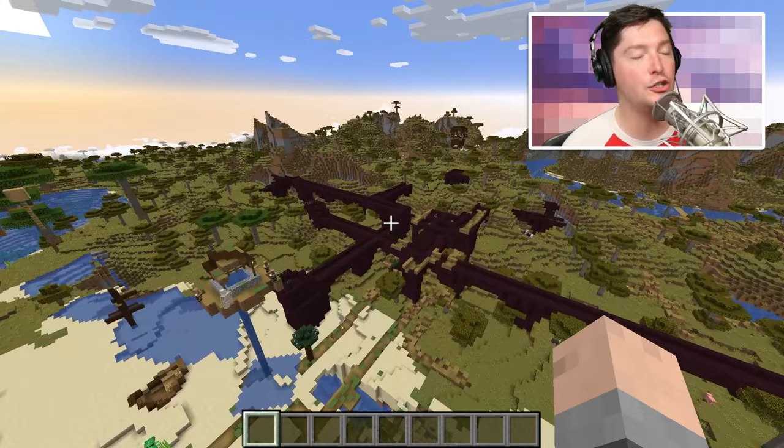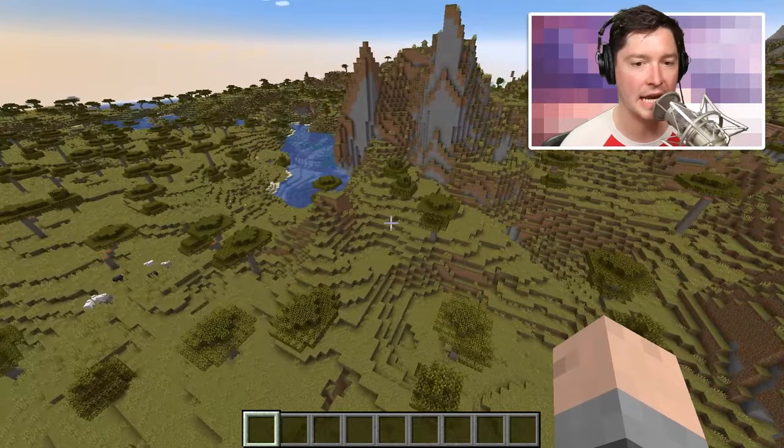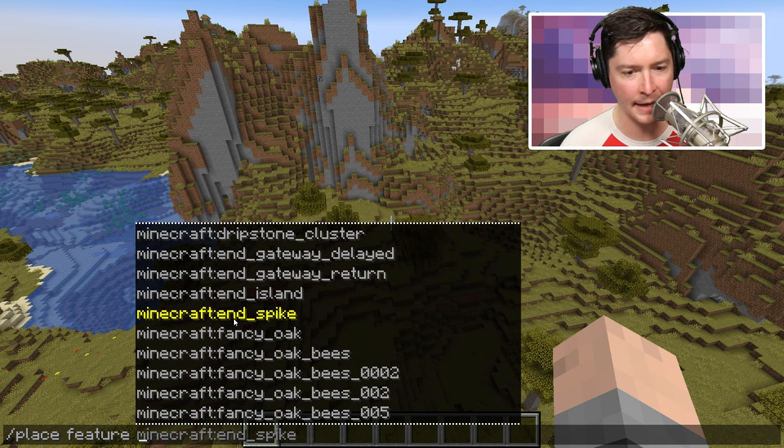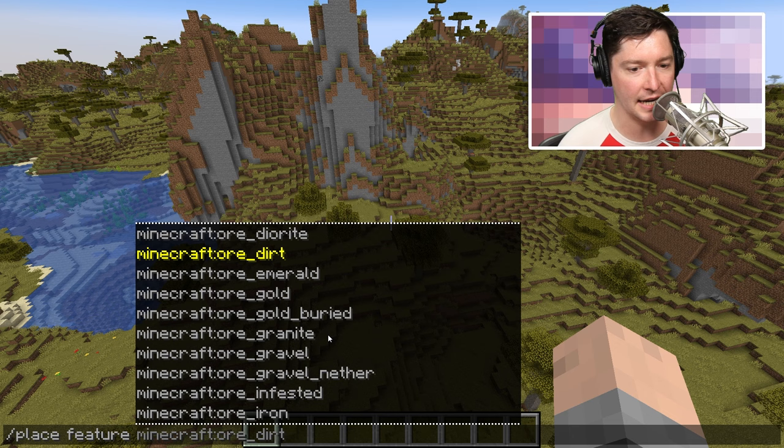What would that include? Things like trees — trees would be a feature — or maybe an amethyst geode. We can look through the feature list and you can see acacia trees, amethyst geodes, scrolling down a long way: end spikes, end islands, fossil coal, icebergs, jungle trees, kelp — that sort of thing — and you can choose really any of these.